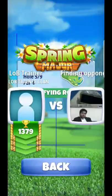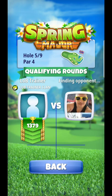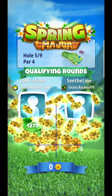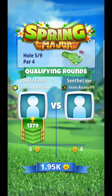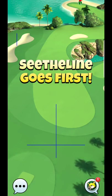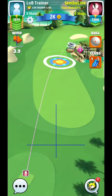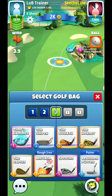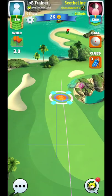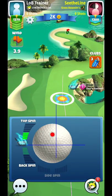Alright, here we are, hole 5. Not really sure what my approach is going to be on this one. I may just go straight and lay up here. It's a relatively holdable shot when you just lay up short. Kind of a tough crosswind there, but nevertheless should still be pretty straightforward.